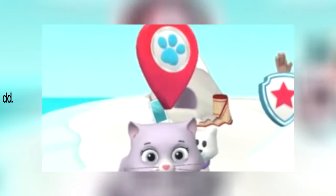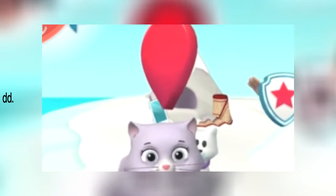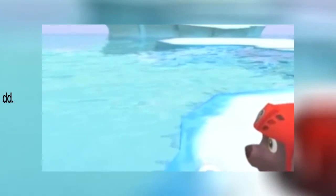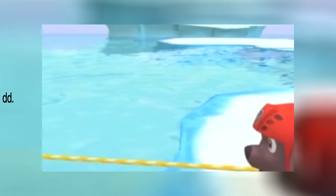The Paw Patrol alarm! Callie stowed away on Jake's visit to the ice fields and she's stranded out on the ice — we have to help her! Zuma's buoy will help with this cat-tastrophe, and snow rescuer Everest can call to Callie so she's not scared! Ready, set, don't get wet — 'cause that water's cold! Don't worry — ice can be nice! Help fling Zuma's buoy out to Callie! Nice throw! Now it's time to reel Callie in! Tap as fast as you can to reel in Callie and the buoy!